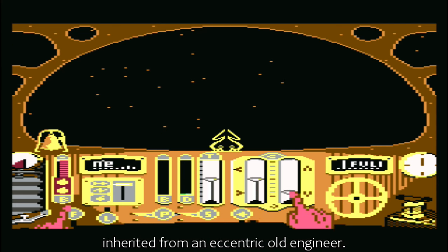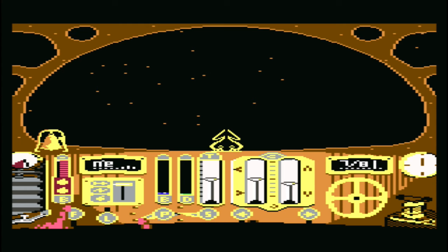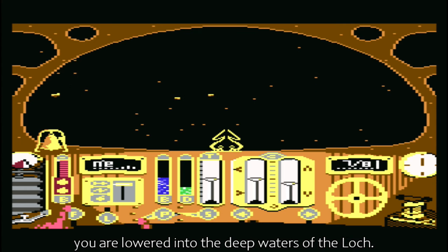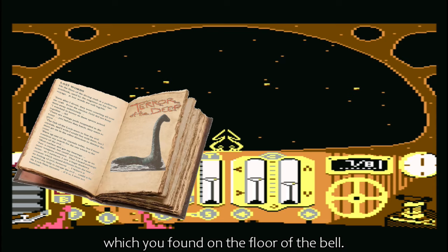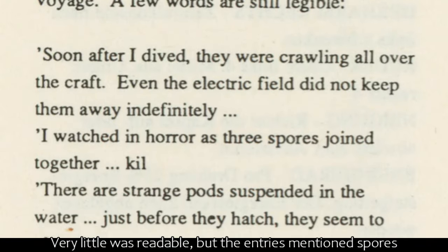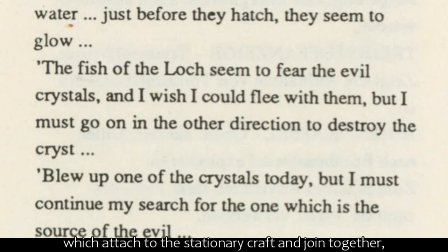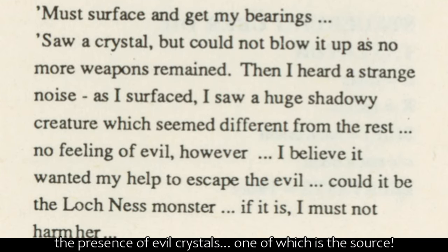Your job is to seek them out and kill them using a peculiar diving bell inherited from an eccentric old engineer. Using the extraordinary craft, you need to search out and destroy the unworldly monsters. After giving a suitable diving point to the captain of the surface ship, you are lowered into the deep waters of the Loch. All you have to go on is the legible parts of an old notebook found on the floor of the bell. Very little was readable, but the entries mentioned spores which attach to the stationary craft and join together, pods which glow before they hatch, the presence of evil crystals — one of which is the source.